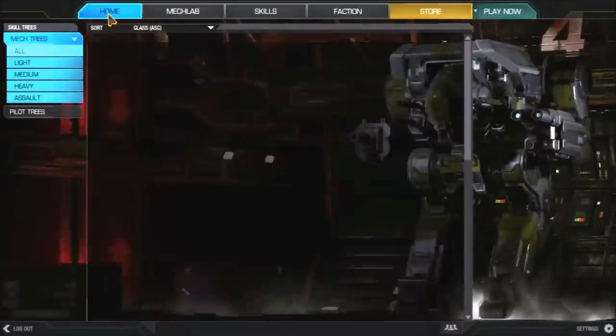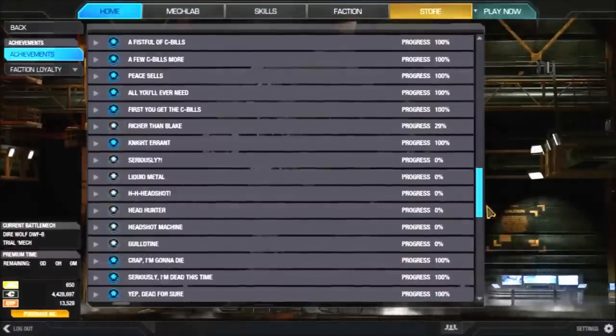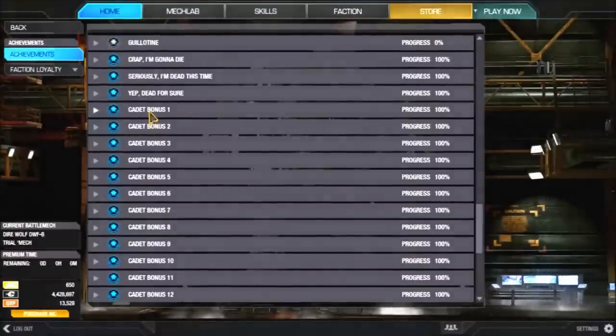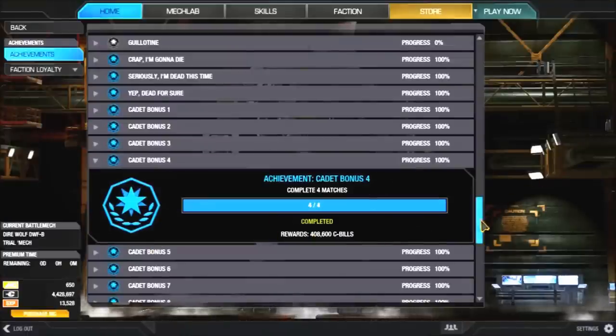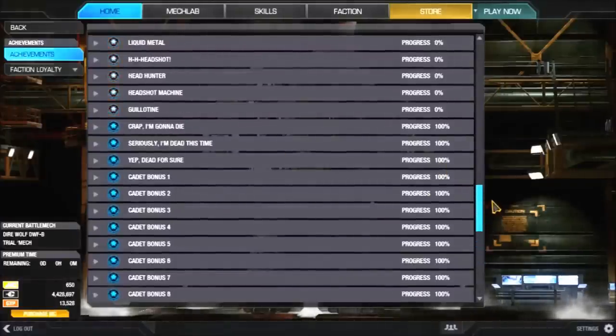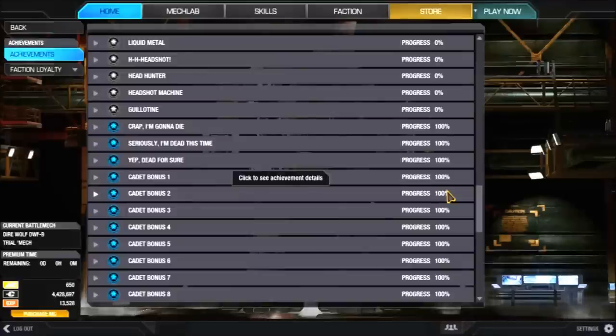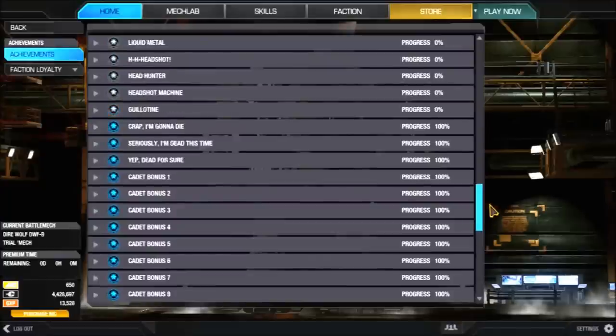Go to Achievements. On your first match when you first start playing, you get 424,000 C-bills; the second match gives 419,000; the third gives 414,000, and it goes all the way down through 25 matches. Once those 25 matches are done, you'll have about 10 to 15 million C-bills to buy whatever you want. Highly recommend you figure out what type of mech and play style you want first.